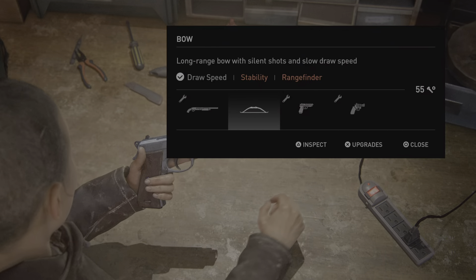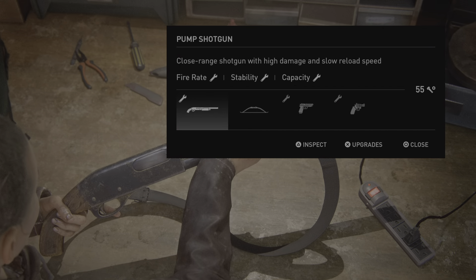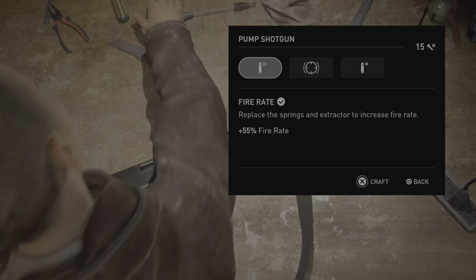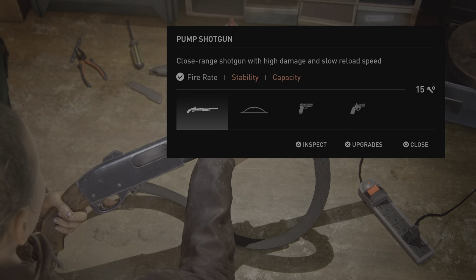Workbench. Semi-auto pistol, bow, pump shotgun — available upgrades: fire rate, snap capacity. Close-range shotgun with high damage and slow reload. Fire rate craftable — replace the springs. Pump shotgun has no craftable upgrades.